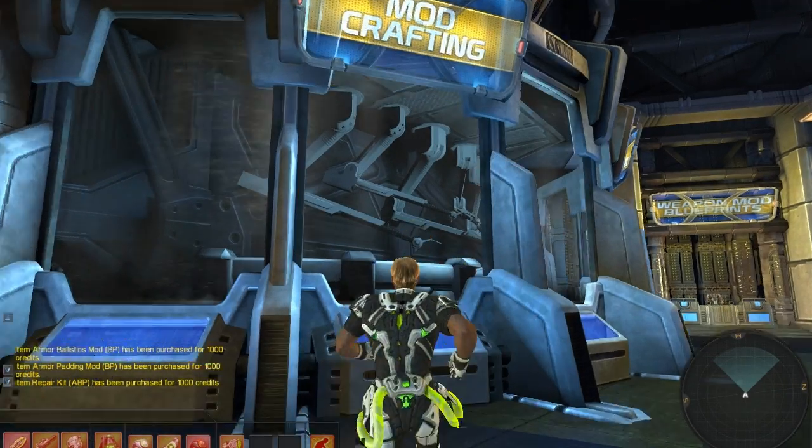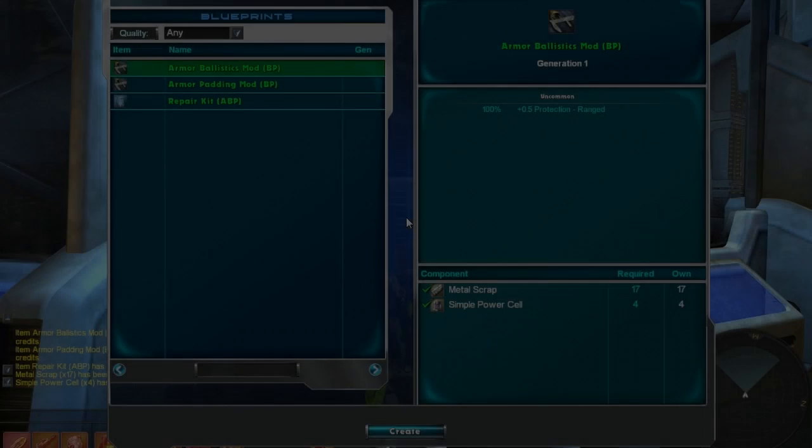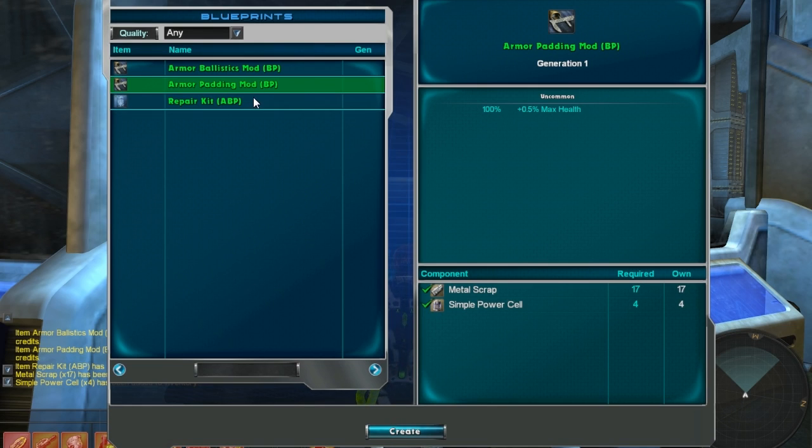And now we should be able to craft. Stepping over to the mod crafting console, I'm noticing there's an issue. I have blueprints, but I seem to be missing something equally important: the components. Components are fairly easy to pick up from the auction house or by participating in PvE missions. Using PvE, it looks like I've found just enough components to craft a mod.